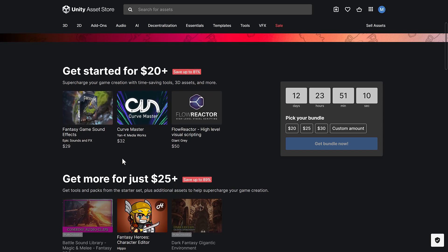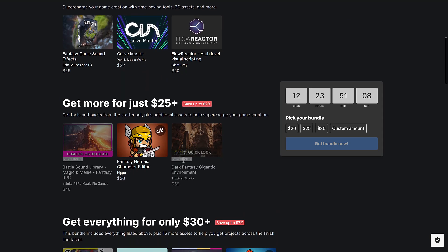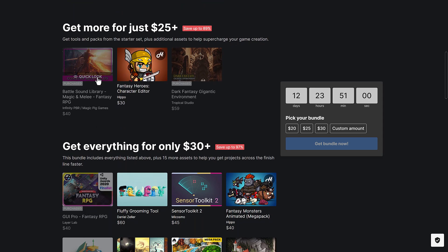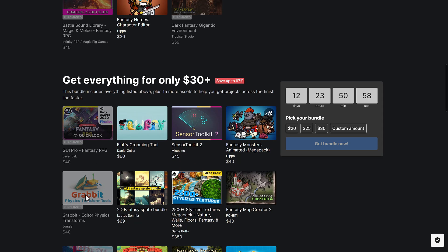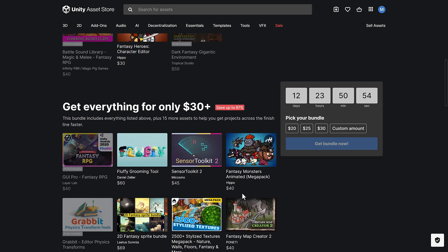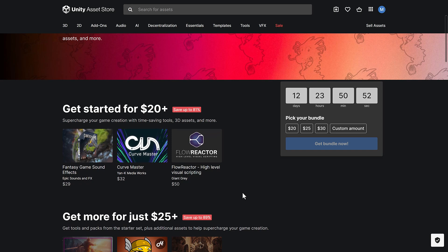I stayed logged in for this one, so anything that I've bought will have 'purchased' on it. So if it was in a previous bundle — either Humble or a Mega Bundle on the Unity Asset Store — you'll notice the purchase indicator. There are a few repeats in here, but realistically about 70% of this bundle is completely new.